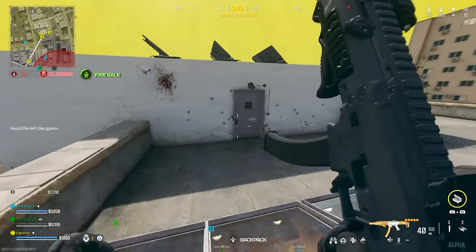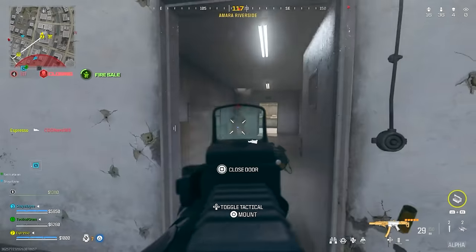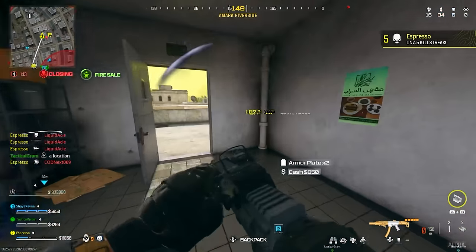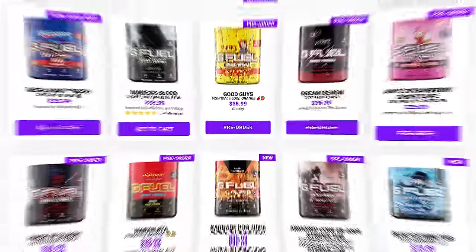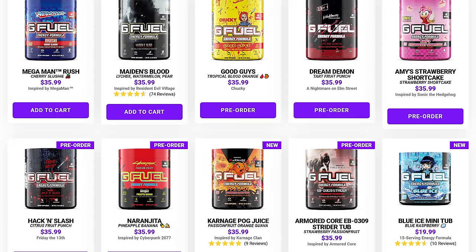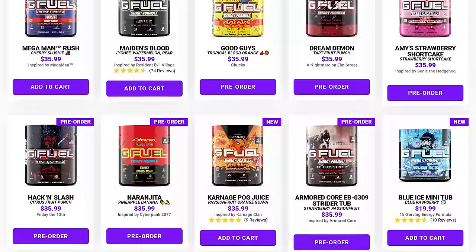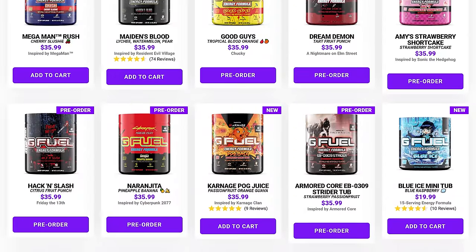That's my tips for the Warzone Season One launch and the Modern Warfare 3 integration overhaul. Let me hear your thoughts down below — what do you think of these tips, anything you'd add? Before we wrap up, check out GFuel — code ESPRESSO gets up to 30% off your entire order to fuel your Warzone grind this season.